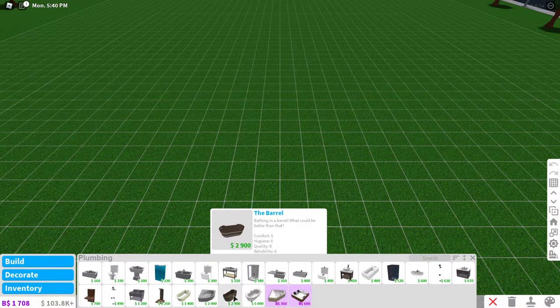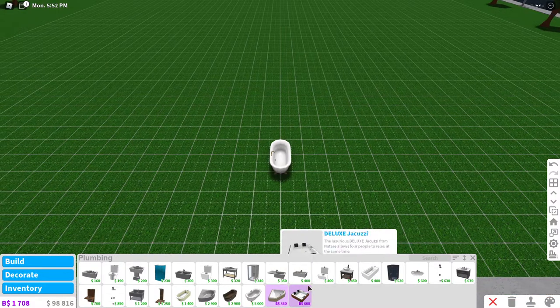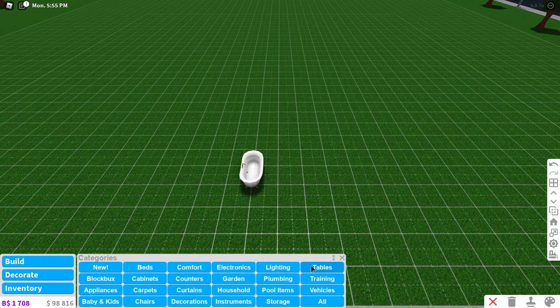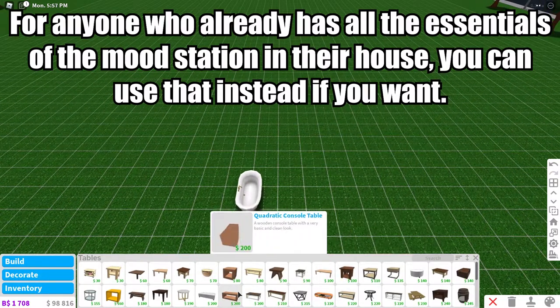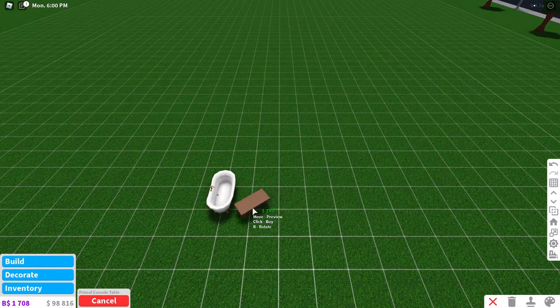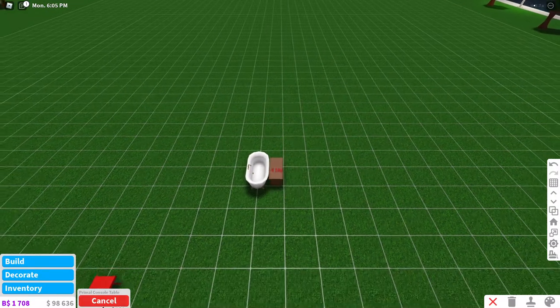I'm going to go into plumbing and get a bathtub. The better the bathtub, the faster your hygiene and energy and stuff like that will go up. I suggest if you can get one of these more expensive ones, I would suggest doing that. Next I'm going to grab a table, and I'm going to do this all without advanced placement, which I do have, and I'm going to show you guys that it works. I'll place it right next to it, just like that.